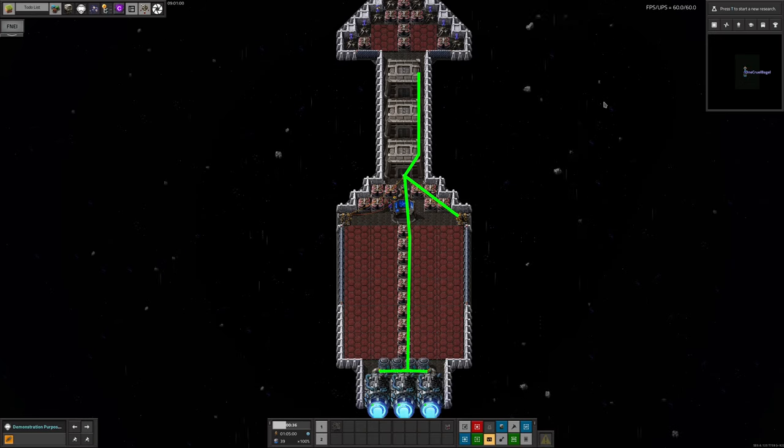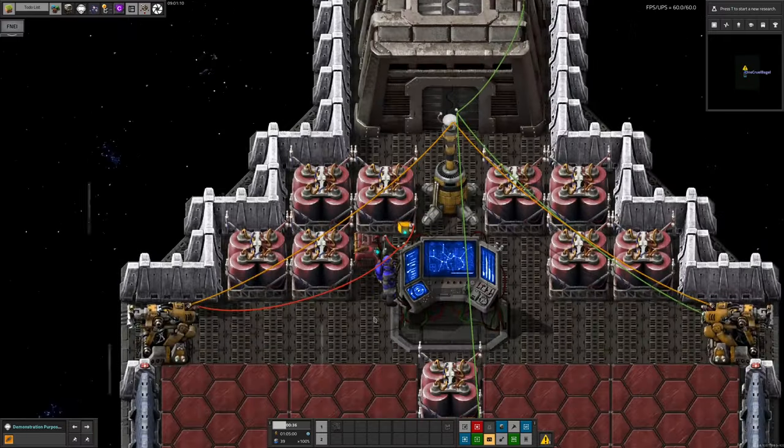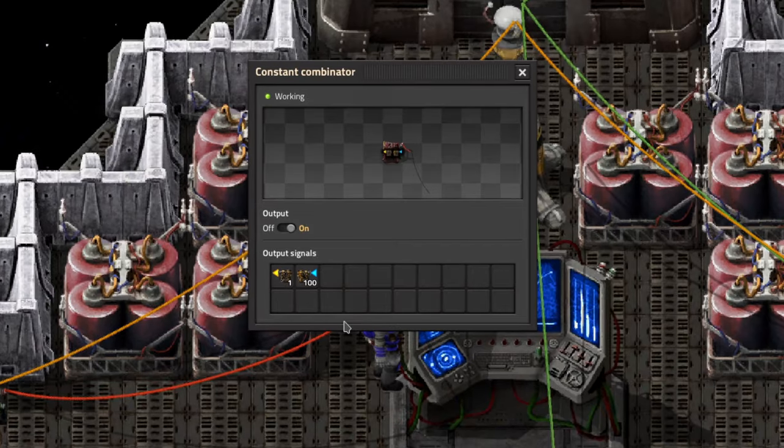This design could be technically improved slightly by moving the loading inserters to inside the wall, however this would complicate the wiring a little bit and, more seriously, would spoil the pleasing symmetry of the ship. The ship's inventory, including the fuel level, is carried by a green cable which goes to the right-hand spaceship clamp and then off to the external circuitry which controls the ship. Inputs are brought in by a red cable from the left-hand clamp. You don't actually need two separate clamps — a single clamp can carry both colours of cable, and in fact a single cable could carry signals both ways — but a previous version of this design used more cables for extra functionality and having the two clamps gave a pleasing symmetry, so we've kept them. There is a single constant combinator on board the ship which tells the ship which clamps to attach to when it arrives at a destination, but all other configuration is done externally.